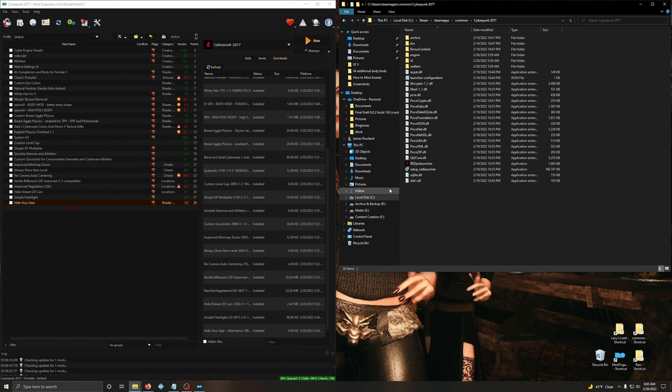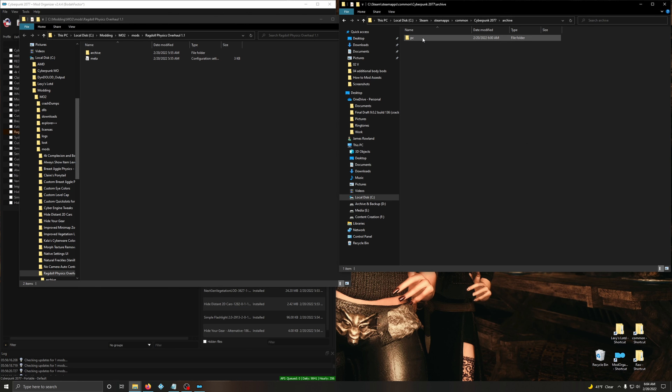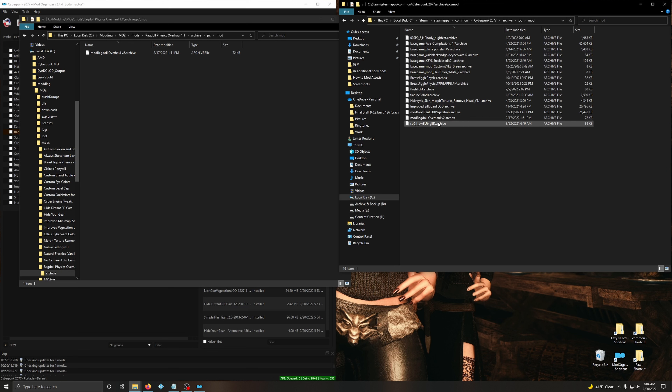Once you've done all of that, you're pretty much good to go. This is how you use Mod Organizer 2 - you're not going to do anything else in it, don't press run. So if you want to uninstall a mod, like say Ragdoll Physics, use MO2 as reference. Right click, open in Explorer, and you know it's going to be something in the archive folder. Go to Cyberpunk, archive, PC, and it'll be in the mod folder. Look for Mod Ragdoll Overhaul, and just delete that. That's how you uninstall a mod. That's pretty much the process for anything else you want to uninstall. We're done with Mod Organizer 2 - just close it out.